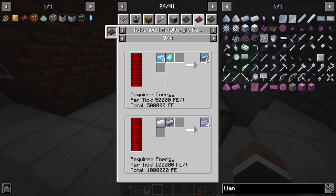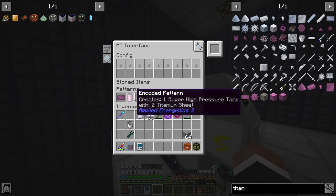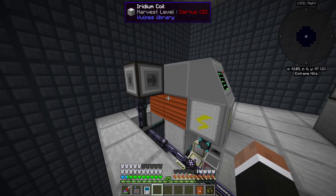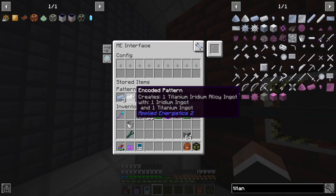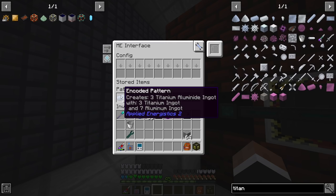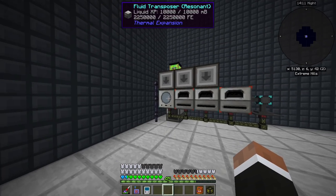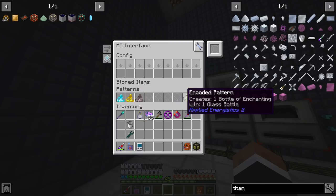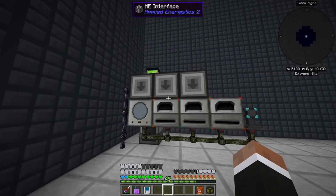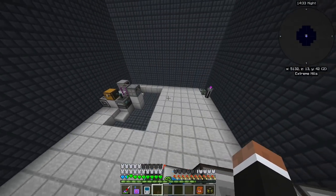There's a rolling machine I didn't use too much — just needed it for super high pressure tanks so I could breathe in space. A big electric arc furnace does titanium, iridium, and titanium aluminide. Most stuff in here is Advanced Rocketry content I don't use often anymore. One compact machine is pretty empty — a fluid transposer doing thermal elemental powders and enchanting bottles.